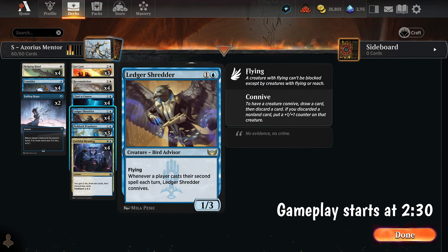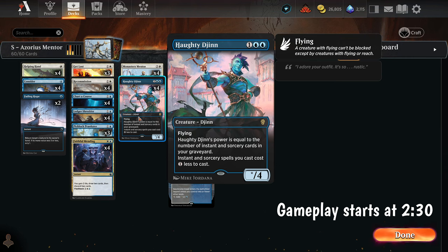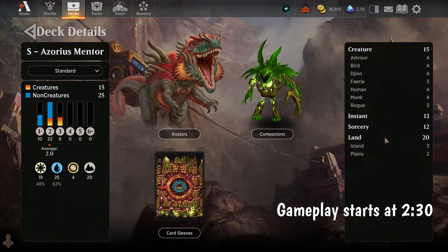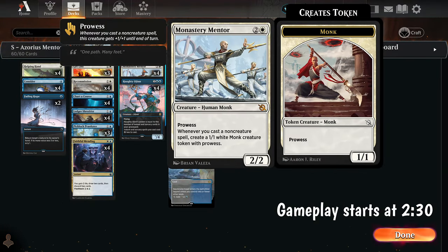We have Ledger Shredder, two mana one-three. When a player casts their second spell each turn, we connive, which means we draw and discard. We have Haughty Djinn, which will have power equal to the number of instants and sorceries in our graveyard. And then we have Monastery Mentor, which is sort of our build-around. It is a three mana two-two prowess, so when we play non-creatures it gets plus one plus one, and whenever we cast a non-creature we make a one-one with prowess, which gets kind of crazy.